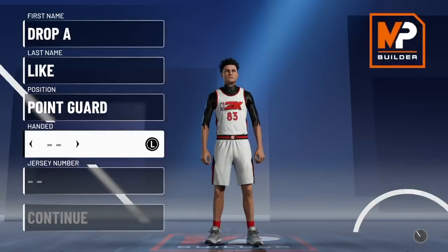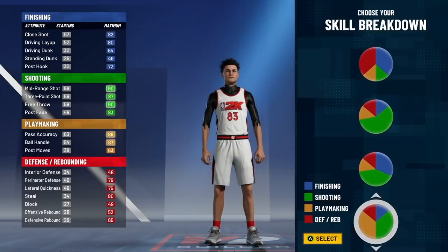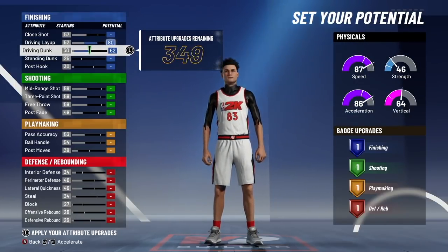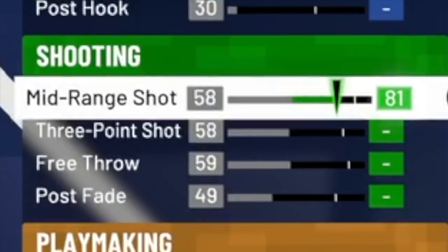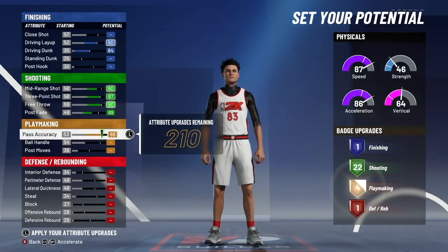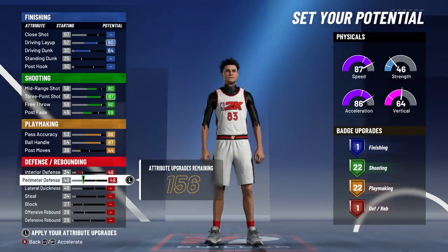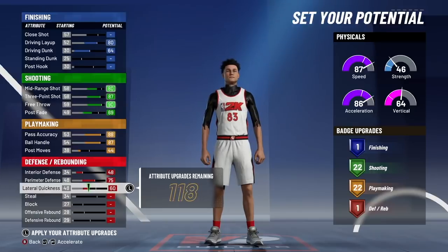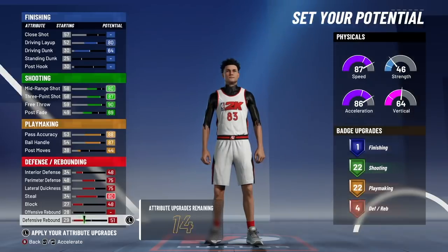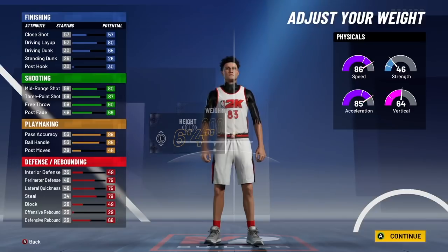For rare sharpshooting build number four, we're going with the shooting guard position and selecting the half green, half yellow pie chart. Set driving layup to 80 and driving dunk to 64. For shooting: 80 mid, 87 three, 90 free throw, and 69 post fade. For playmaking: 88 pass accuracy, 87 ball handle, and 44 post moves. For defense: 48 interior defense, 75 perimeter, 75 lateral quickness, 80 steal, and 48 block.